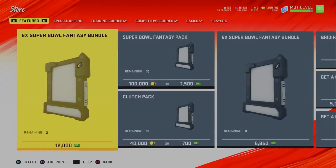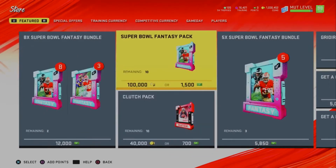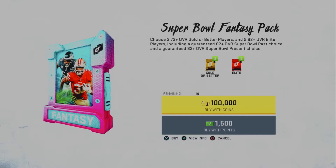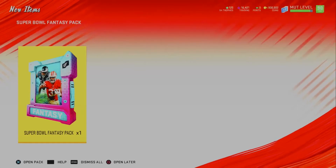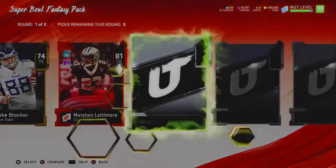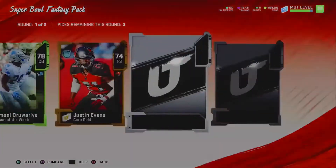Hey guys, it's Jay from Skull Gaming Network. Welcome to another Madden 20 Ultimate Team video. Today I am going to open all 10 Super Bowl Fantasy Packs that I can open for free with my coins. I don't know how they're gonna turn out — my guess is the title will tell you whether or not they were good or bad. I'm recording them all and putting it up on my channel. Hopefully you guys enjoy as we jump into our first pack.